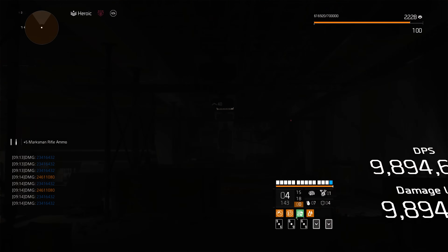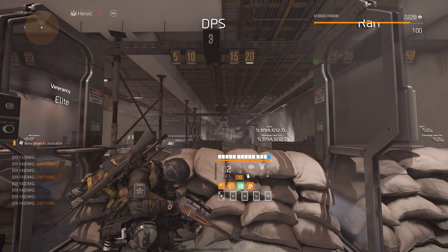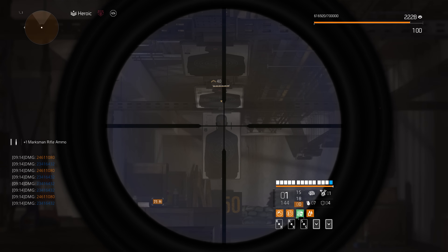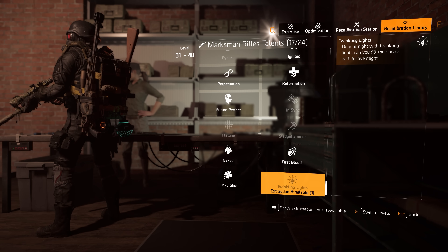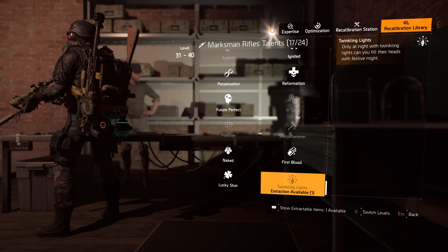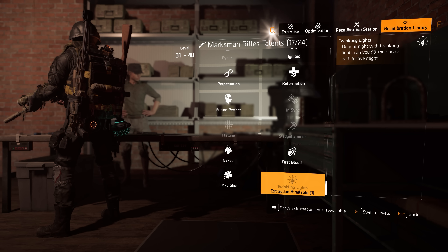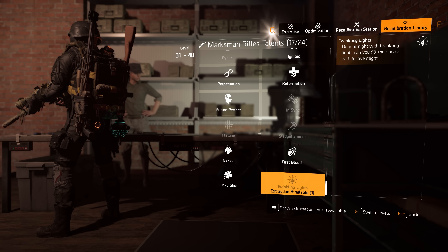The named White Death is superior across the board to the O'Carroll. These named weapons are basically on par with the exotic Mantis in terms of damage per shot. If you're looking for max damage downrange, the Nemesis still reigns supreme. One final nugget: you can break down the O'Carroll at the Recal Station and store the Twinkling Lights weapon talent into your Recal Library — just make sure you don't have the O'Carroll favorited, and it will show up as available for breaking down, so you can make all your marksman rifles set off a fireworks show on headshot kills.